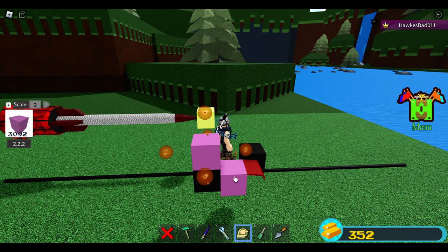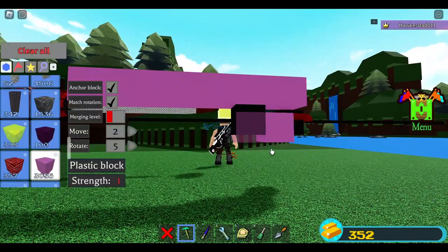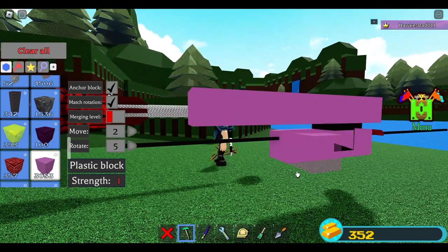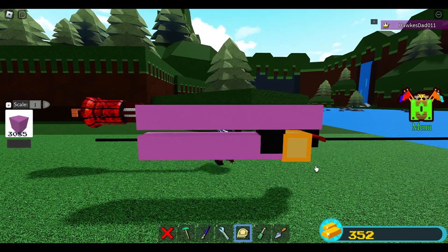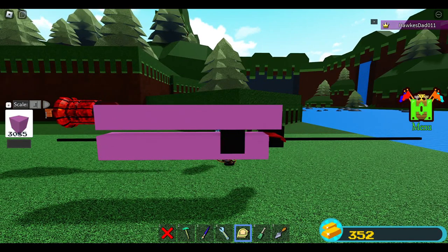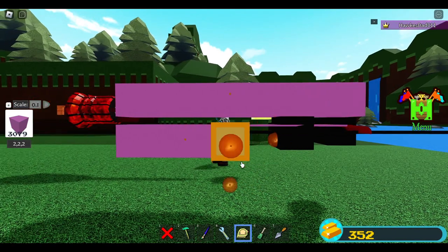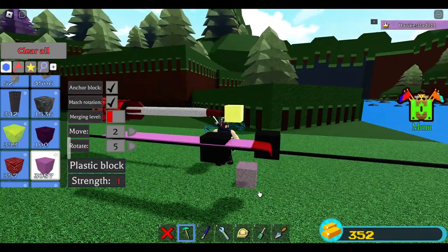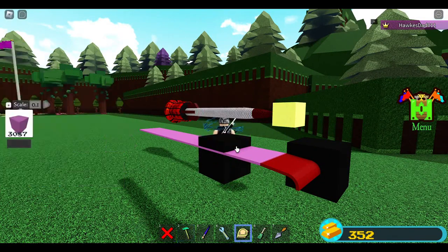I'll place one block just to measure the length of our missile. I want this to be flexible — if you put blocks like this it's going to be more flexible, especially when you build jets. Switch to 0.1 and reduce. We can delete the guide block now.